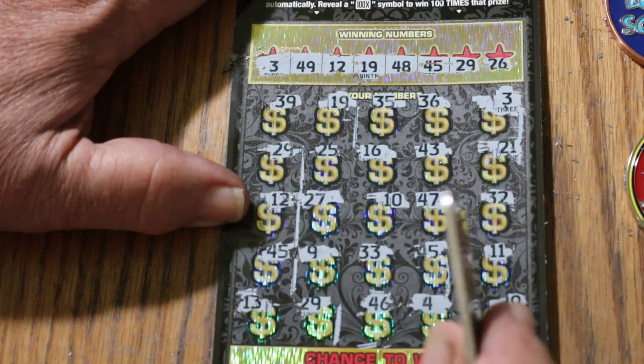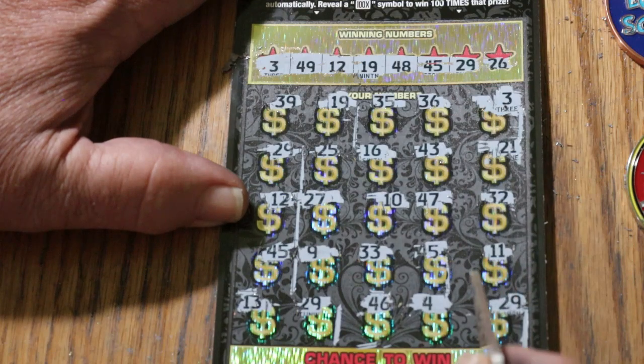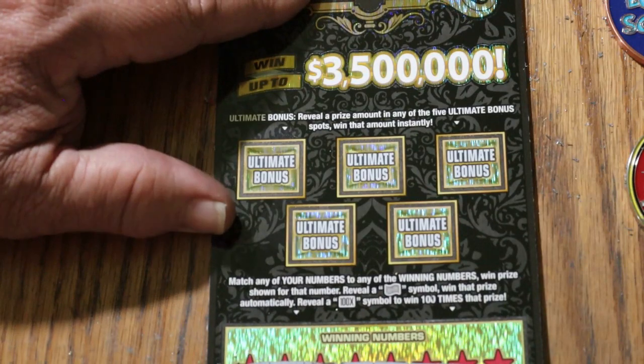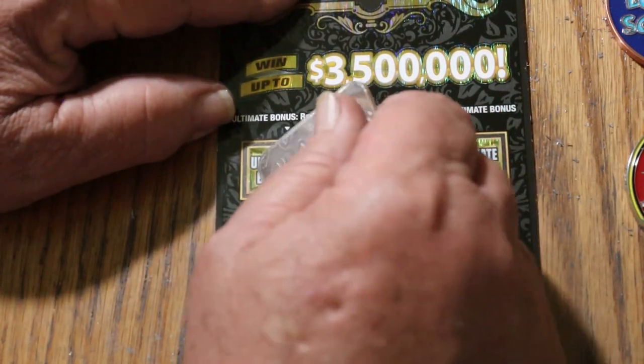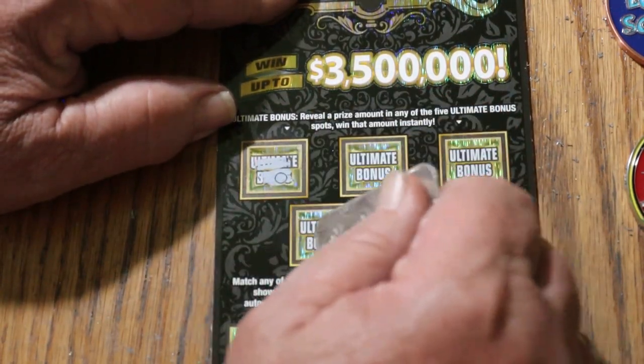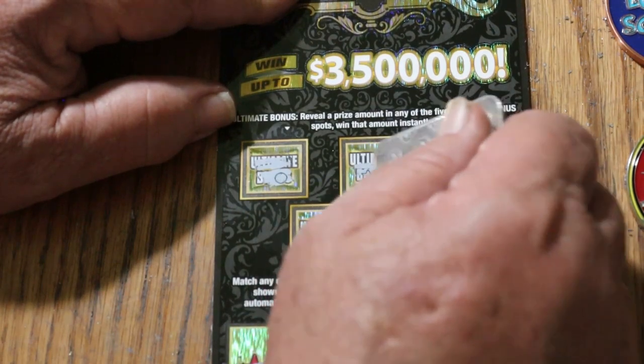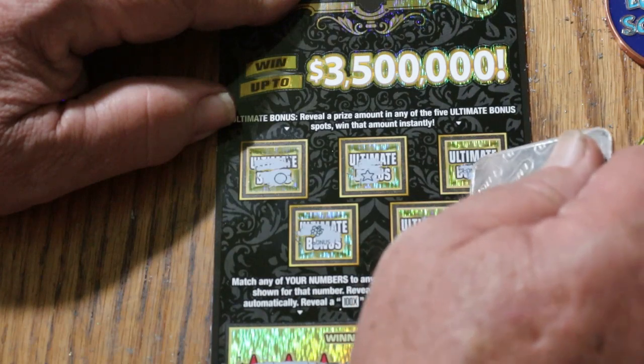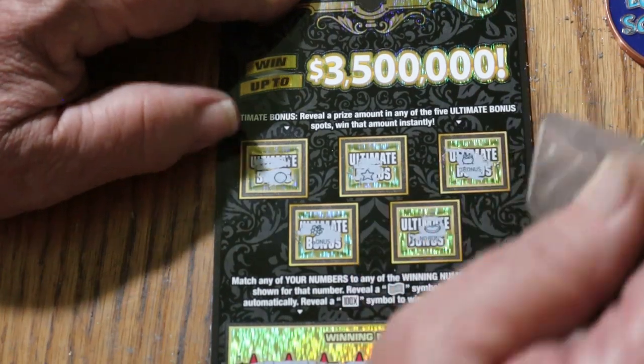There could be 5s under all that, and that may add up to 30 bucks. That'd be an evil way to get AZ'd, but it could happen. Let's check the bonuses. No, no, no, no, and no.